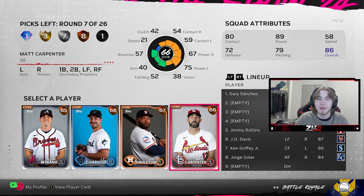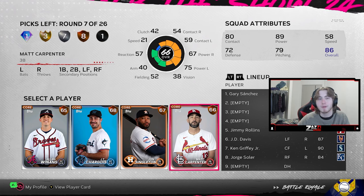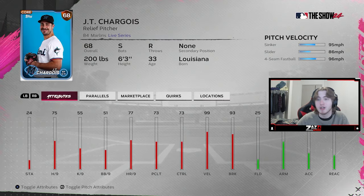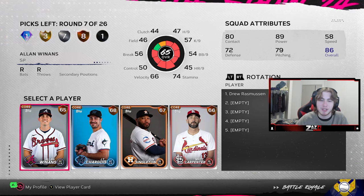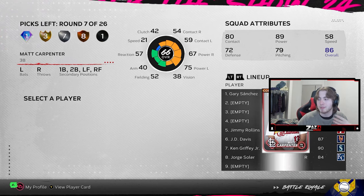Power bats, high velocity, and sinker-cutter are three things you should be looking for. In this bronze round we have Matt Carpenter — a decent bat — Singleton, not a bad bat, Chargoyle with sinker-slider, and Alan Williams who just doesn't have any pitches to use. I'm going to take Matt Carpenter because I want to put JD Davis at third base because of his defense.